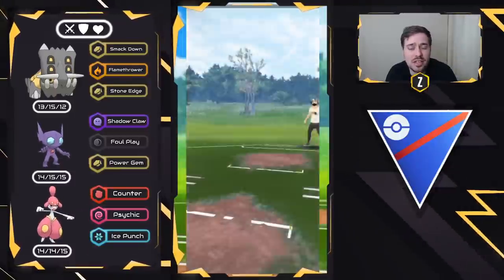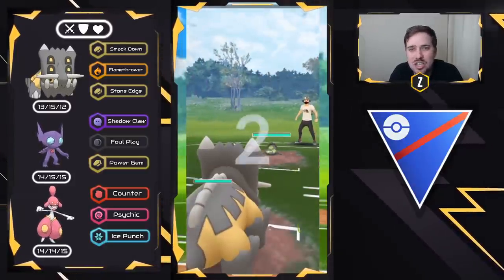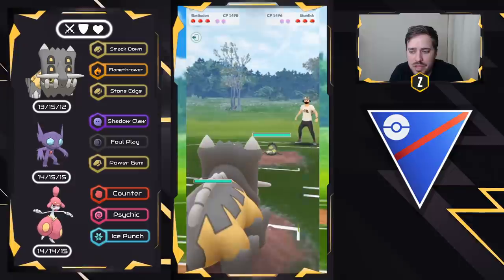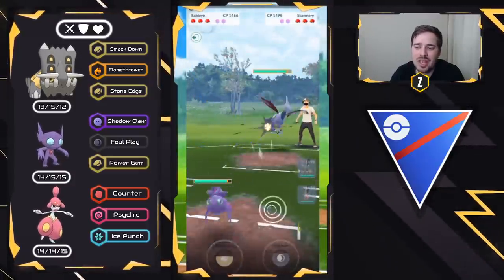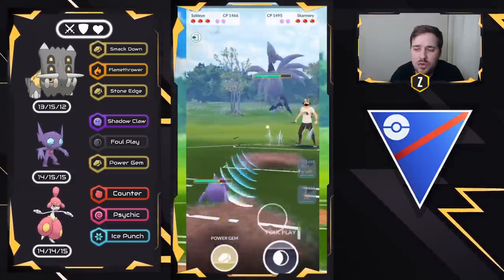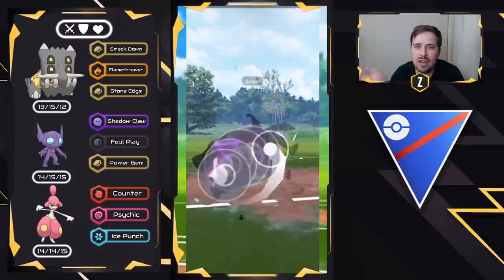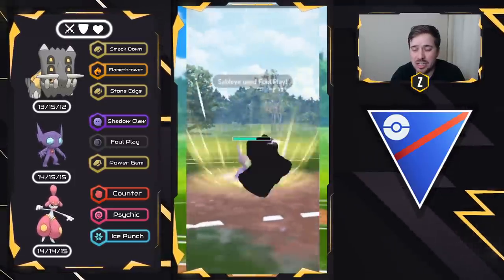We have Galarian Stunfisk now on the lead. What you want to do on this one — again, swap to Sableye. Sableye is our safe swap on this team. We go ahead and swap to it, and they bring in a Skarmory. Now if they bring in a Skarmory to Sableye, you guys can win this matchup. Go for that switch advantage — it's very important because you want to align Medicham to Galarian Stunfisk.